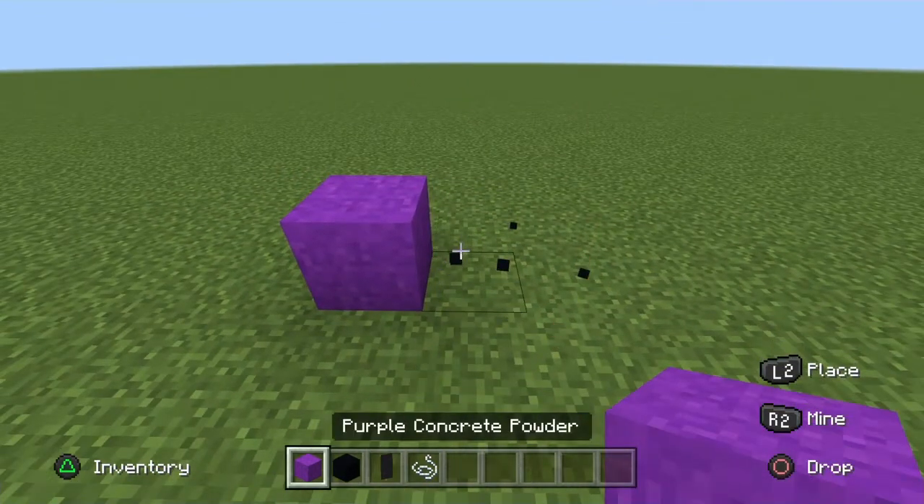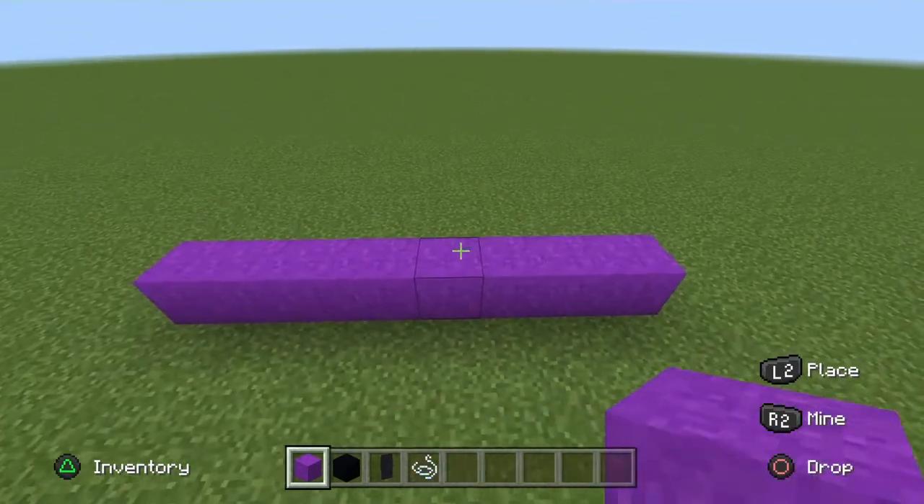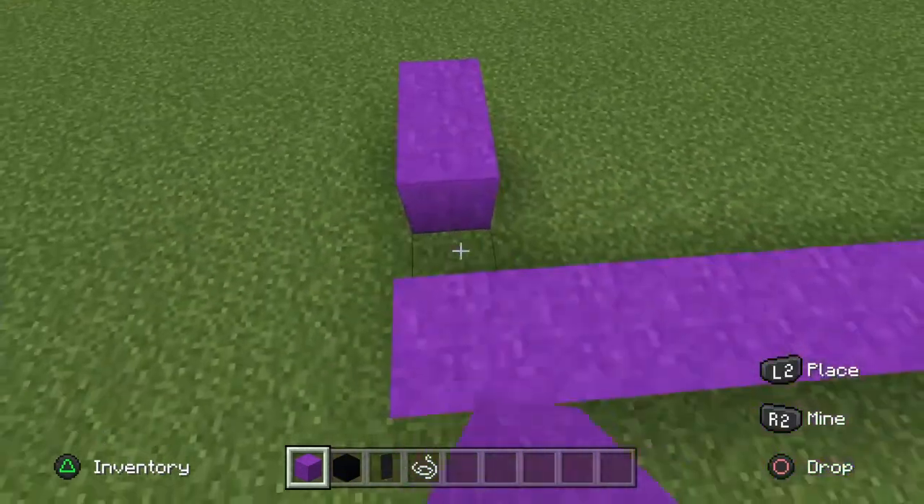Let's start off. Get your Pearl Powder and go 8 in a row. Then go up 3 on both sides and connect it.